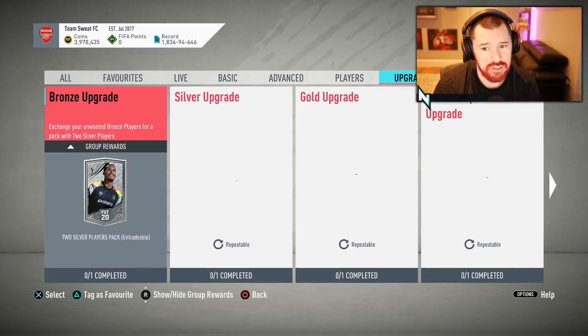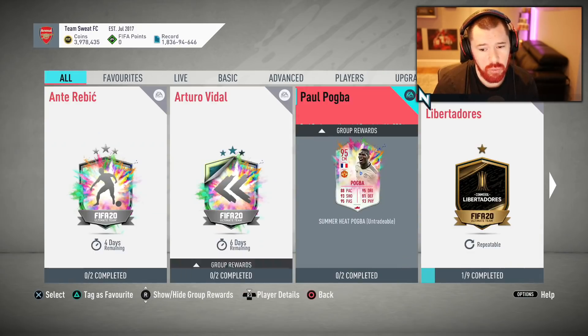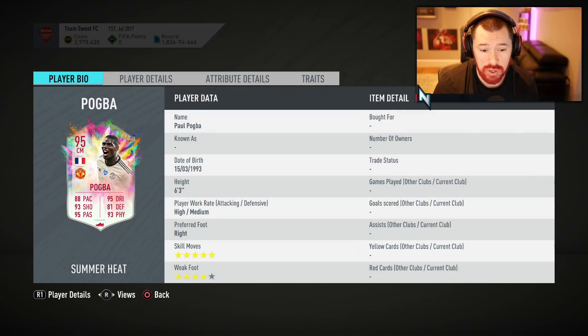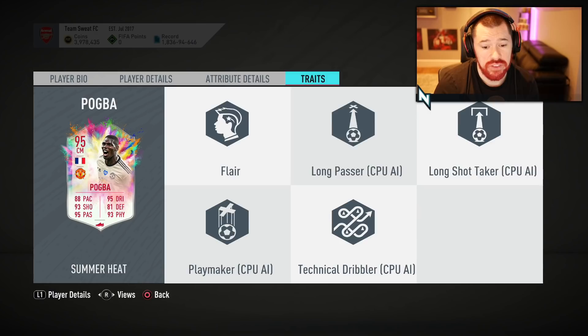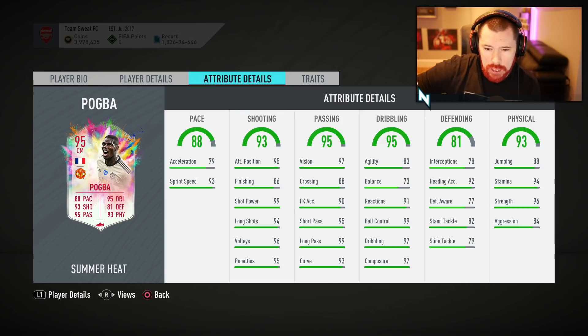Let's go and have a look at what this Pogba looks like in game. 5-star skill moves, 4-star weak foot, but a high/medium 6-3, with the Flair trait. Let's put aside Pogba's 5 stars and 4 stars.